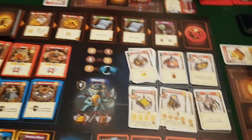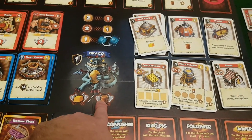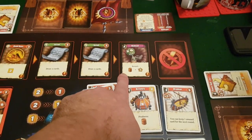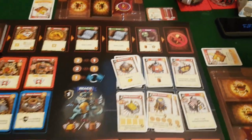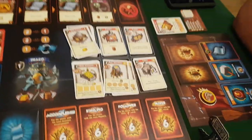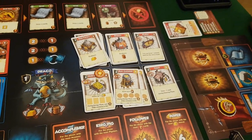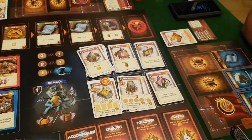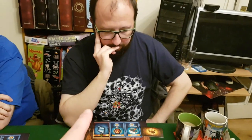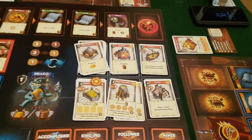In the players phase you spend your beer and gold and use your Vikings and other attack cards. You can attack Draco once per turn to get either gold or beer, attack cards in Odin's Path like the undead, or attack other players. If you attack other players you put markers on their buildings to show they've been attacked, because a player can only be attacked once per round.